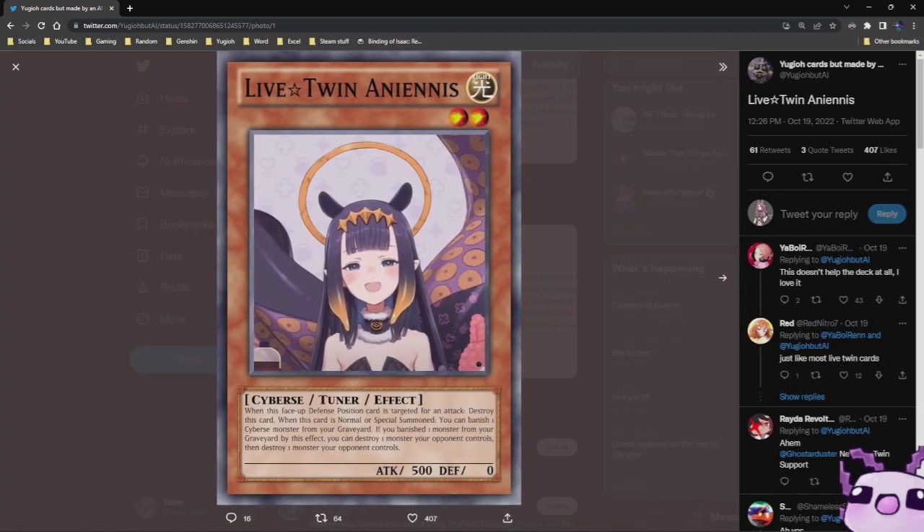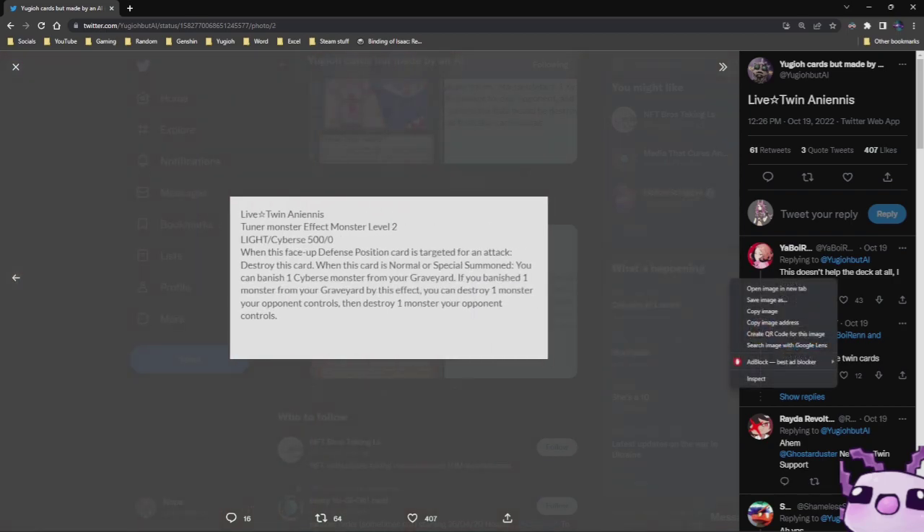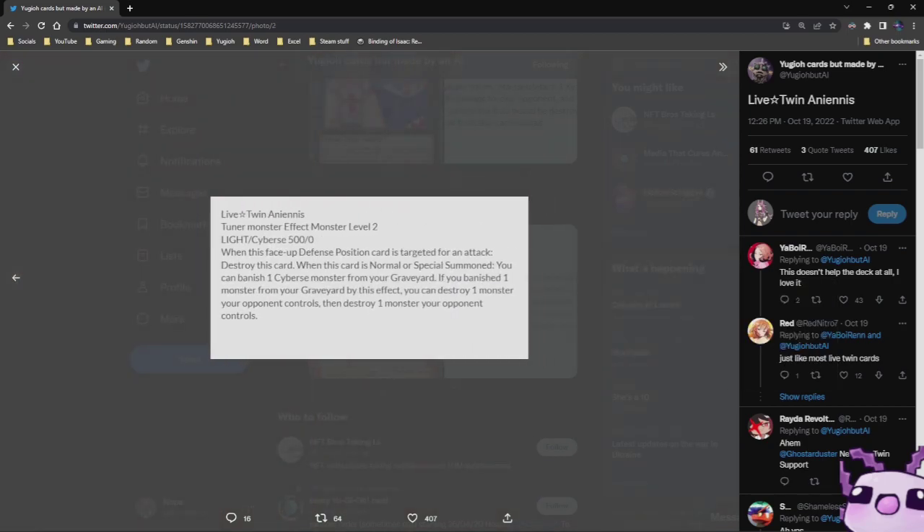Then we have another Live Twin monster — I am not going to attempt to pronounce that. It is a Level 2 Light Cyber Tuner, 500 Attack, 0 Defense. When this face-up Defense Position card is targeted for attack, destroy this card. When this card is Normal or Special Summoned, you can banish one Cyber monster from your graveyard. By this effect, you can destroy one monster in your opponent's control, and then destroy one monster in your opponent's control. So, banish one monster, and if you banish one monster from this effect, you destroy two monsters in your opponent's control. Which is pretty good.